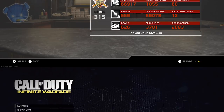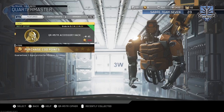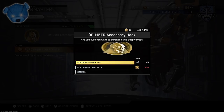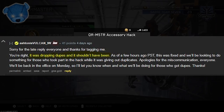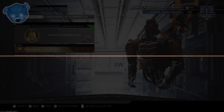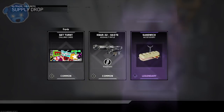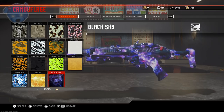Let me know what kind of top five you'd like to see. This is going to be a weekly series. We're also going to talk about the accessory hack — there was a problem with it, it was 45 keys. I did get a response from Ashton over on Reddit: 'Sorry for the late reply everyone. You're right, it was dropping dupes and it shouldn't have been. As of a few hours ago it was fixed, and we'll be looking into something for all those who took part in the hack while it was giving out duplicates.' So this fix is now in play — let me know what happened with your account and if you got a refund.